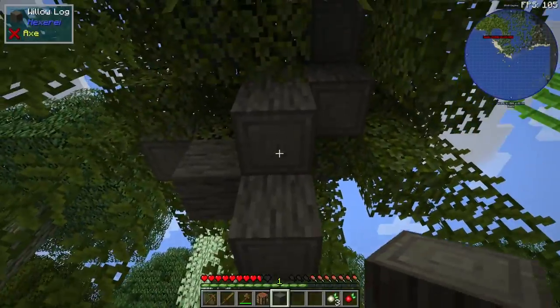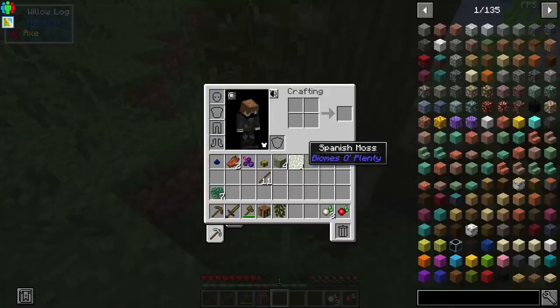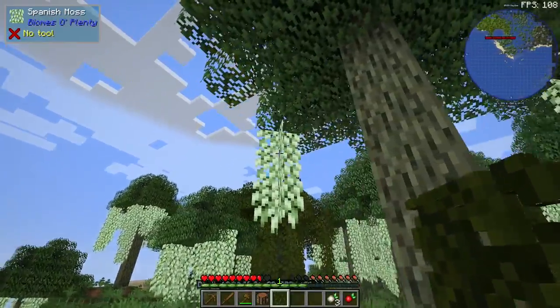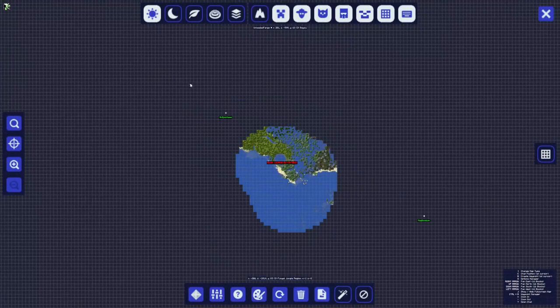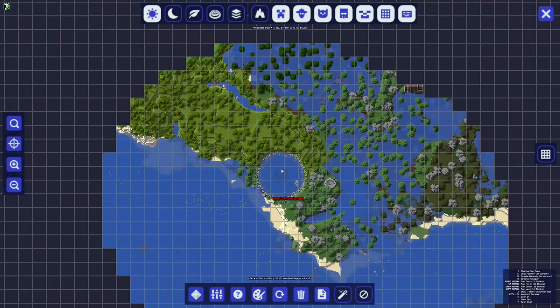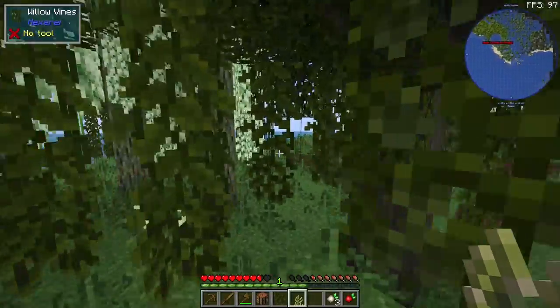Oh, this is a willow. There's two variants of willow trees - willow vines and Spanish. So that's Spanish moss. This is a different tree, interesting. People are kind of going everywhere. I think I'm going to do something different than everybody else and go out on the ocean. Everyone else may know something I don't, and there could be a reason why everyone's not going to the ocean.